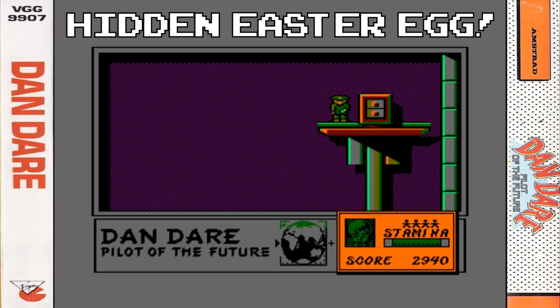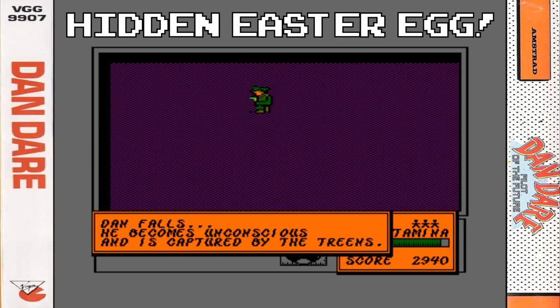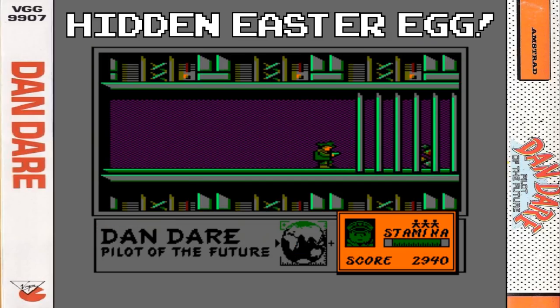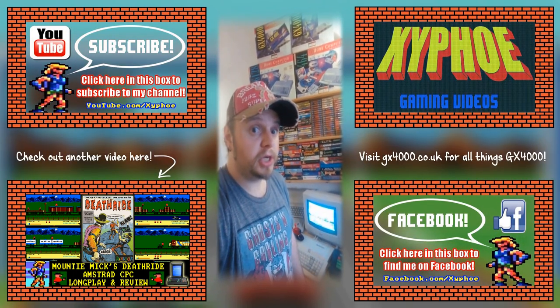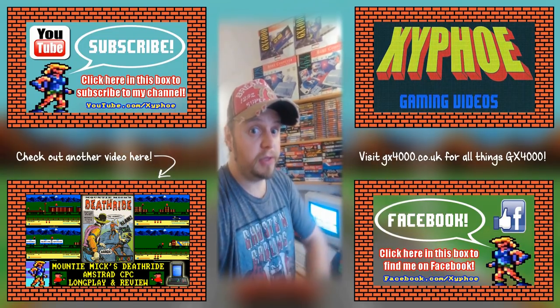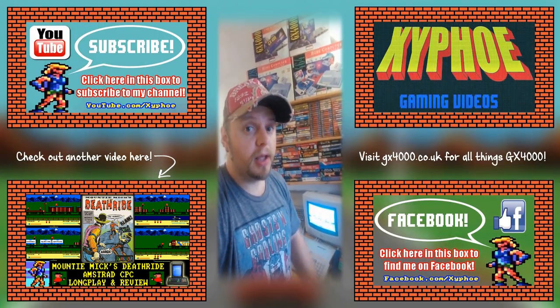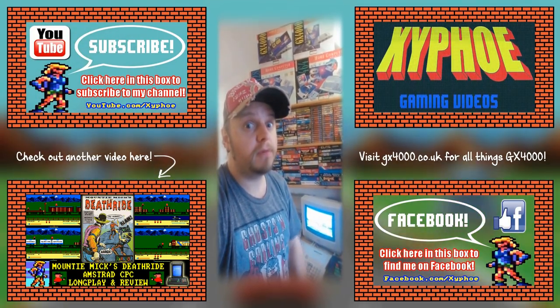If you just fall down you go back to the prison - you can see me breaking out of prison if you wanted to see what the prison was like. And so there you go guys, that is Dan Dare, Pilot of the Future on the Amstrad CPC, and we're breaking out of the prison there. Thanks for watching guys, I'll see you all again very soon. If you did enjoy it, please click a like below, leave a comment, and also subscribe if you haven't already. And over that way there's another video for you to check out.